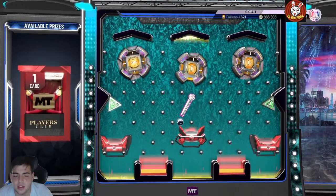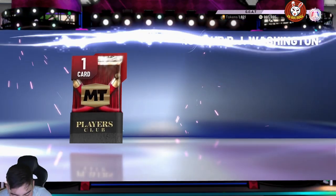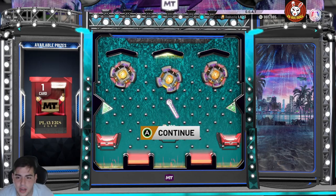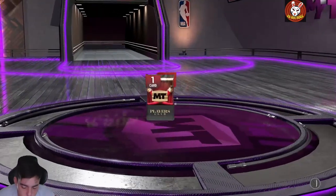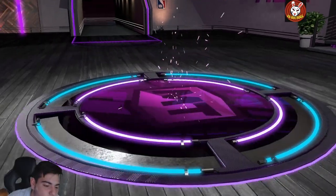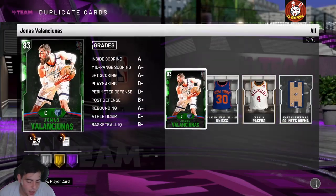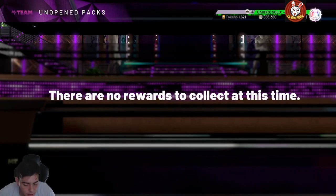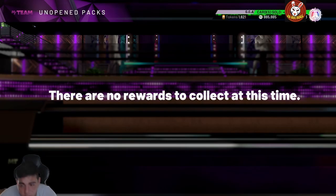Let's get this pack. The full code is PLAYERS-CLUB-WASHINGTON-M2V99 — really easy code to type in. Here we go, let's get this opal. Pretty decent stuff I guess. We got Opal Jerald Wallace, Opal Jason Williams, Opal Greg Odin, Pink Diamond DaShawn Stevenson, and Diamond Wesley Johnson.